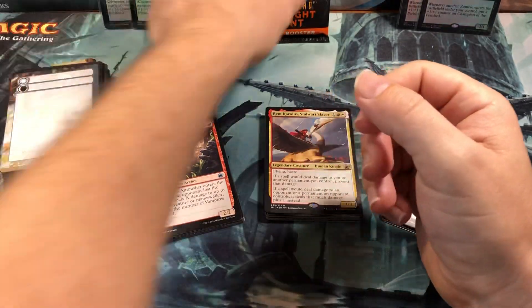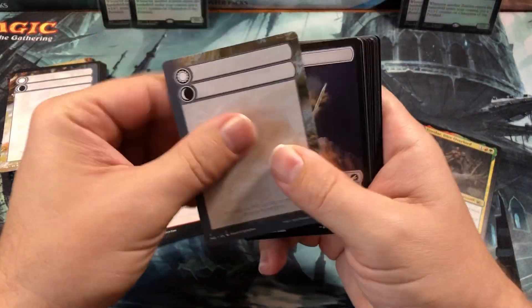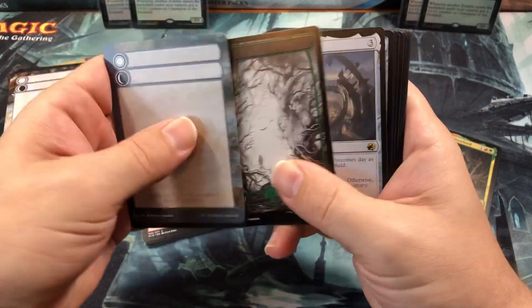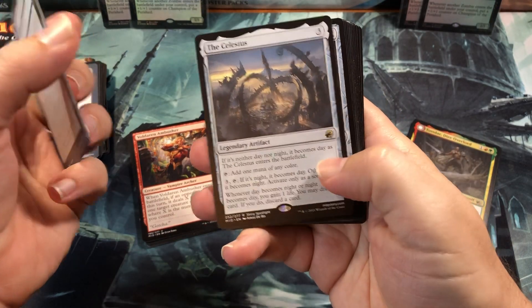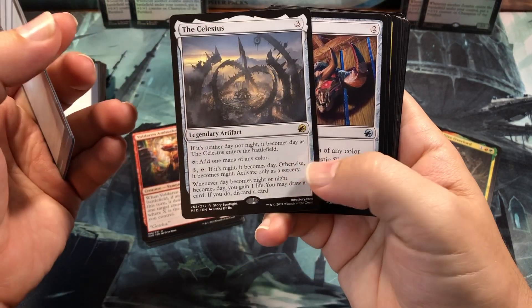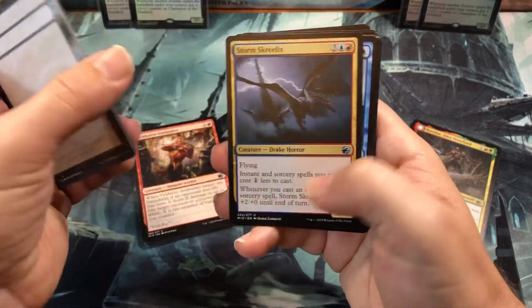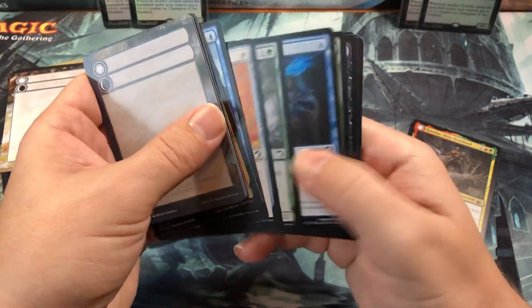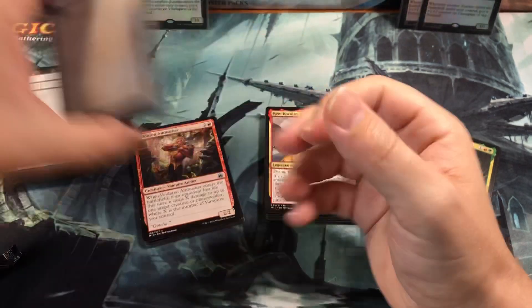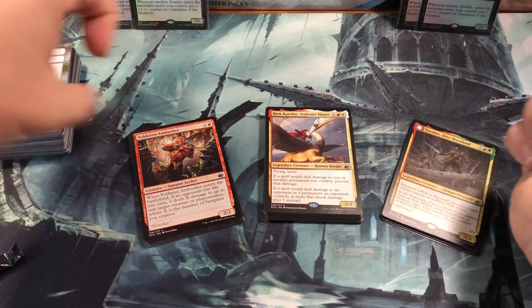No Mythics — come on. I have a Ren and Seven in this pack, that'd be awesome. And drumroll please — the Celestis. I'm not sure what to think about that card yet, I haven't actually been able to really use it. Skull, Pyre, and Skrillex. So there we go — nothing too exciting. I got a foil rare but no Mythics, nothing really, really big.